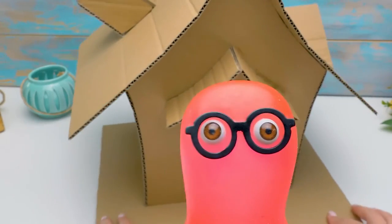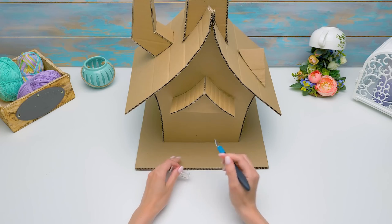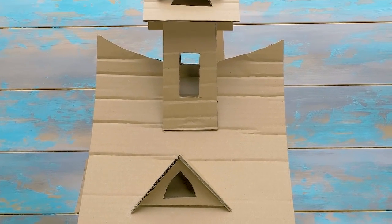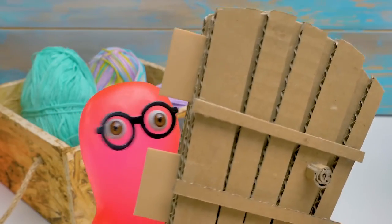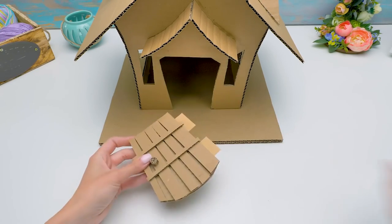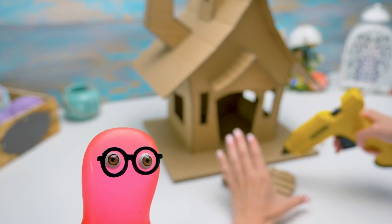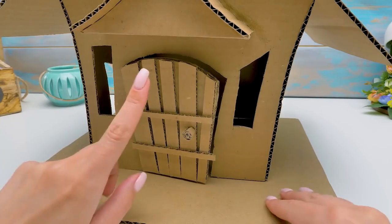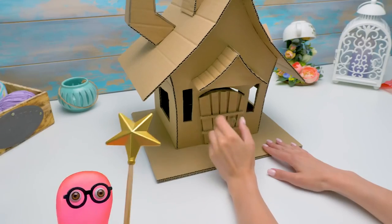I hope you didn't forget about a door and windows! Of course not! We'll make them right away! Guys, be careful with the cutter! And while you were cutting out the openings, I made the door! This door is awesome, Sammy! Let's glue it in! I'm sure you've noticed that I've already glued hinges made of craft foam! Now the door can open and close easily!